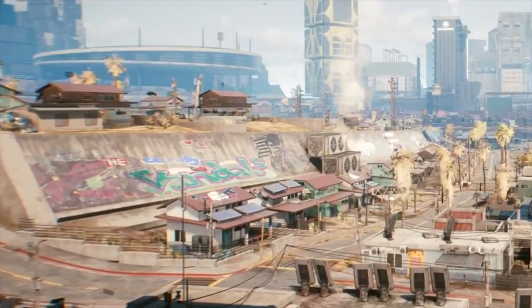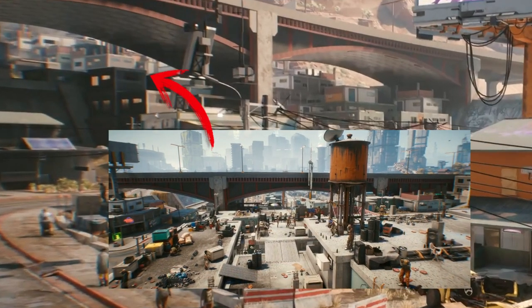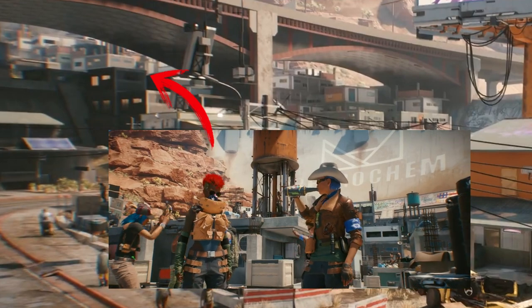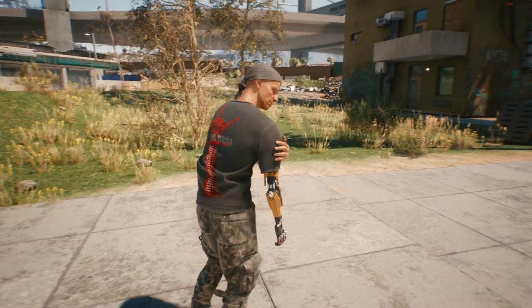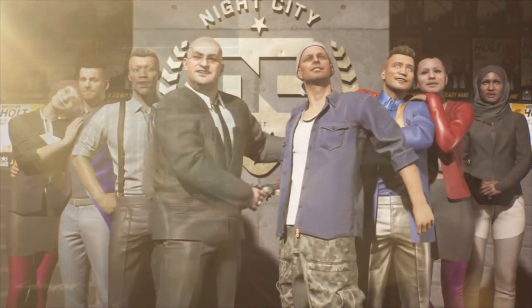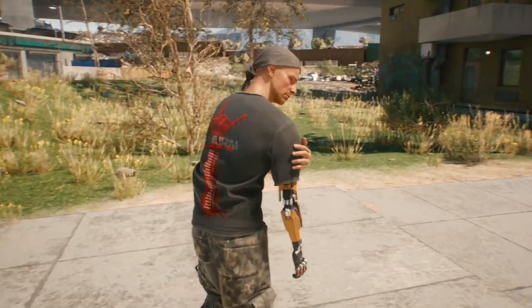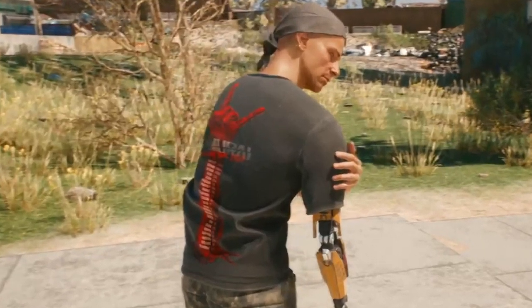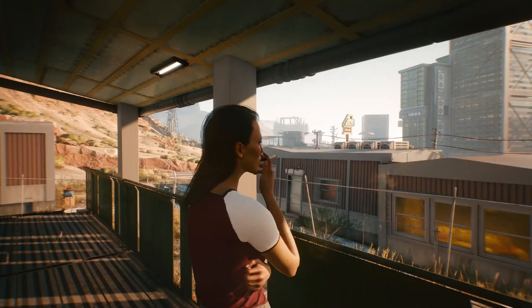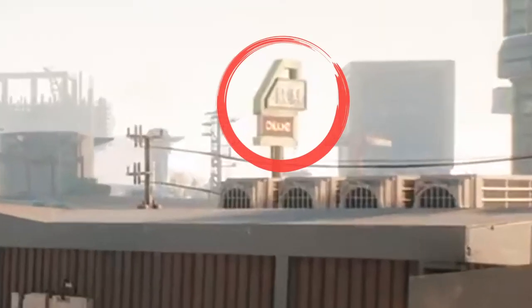We've seen this graffiti before, confirming we are in this general area. If you look to the back you can see the rooftop areas where the Petrochem dam and a large chunk of 6th Street reside. At 1:54 we have the guy with the bandana who we've seen dapping it up with mayoral candidate Weldon Holt, as well as passing by a magazine kiosk. He seems like an important character based on how frequently he keeps popping up. He also has a Samurai tour t-shirt, meaning the band toured at some point in the cyberpunk timeline.